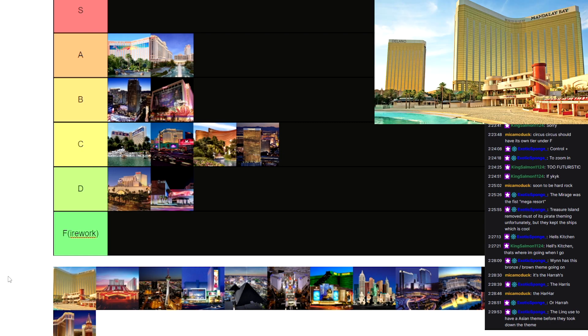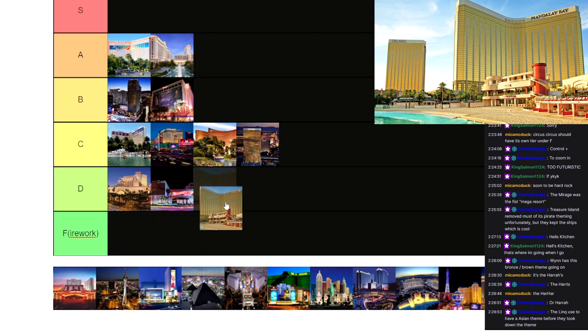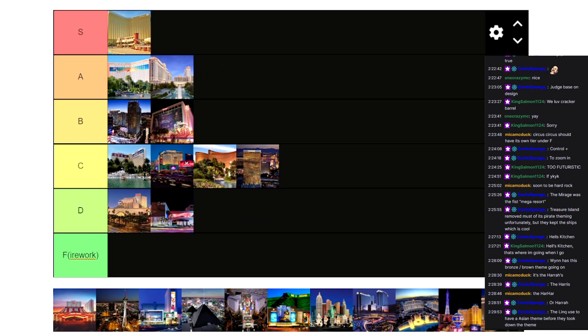Mandalay Bay — I really like Mandalay Bay from what I've seen. I haven't built it yet. The outdoor area looks really, really cool, and I really like the vibe of the tropical stuff. It's like Treasure Island but minus the pirates — just like a Caribbean sort of style casino. I really like the vibe. So I think Mandalay Bay is going to have to go nowhere else than S tier. That's right, Mandalay Bay is going up there.